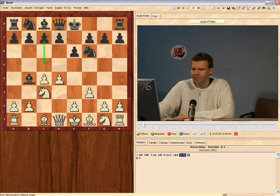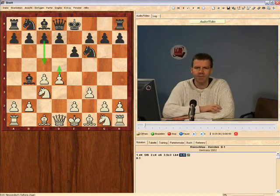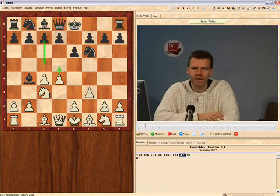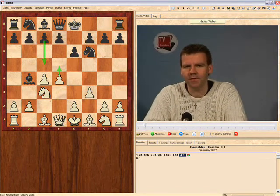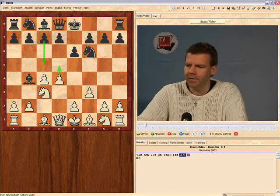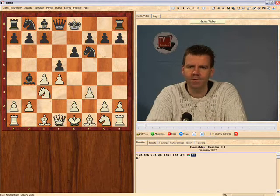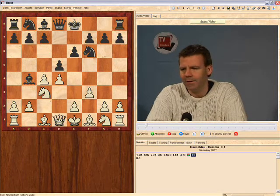First of all, there's moves like c5, which would be bad because of d5. This has been emphasized in some places as a good way of playing for black, but I don't believe it. The general move is d5. White wants to play e4 and black should not allow it.